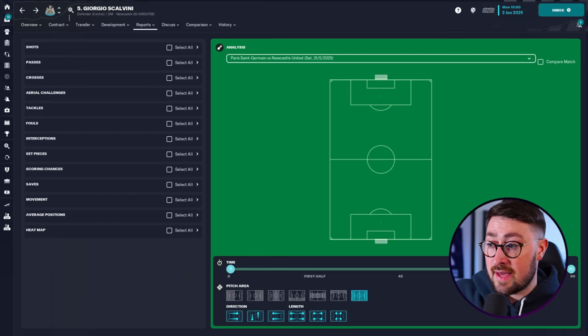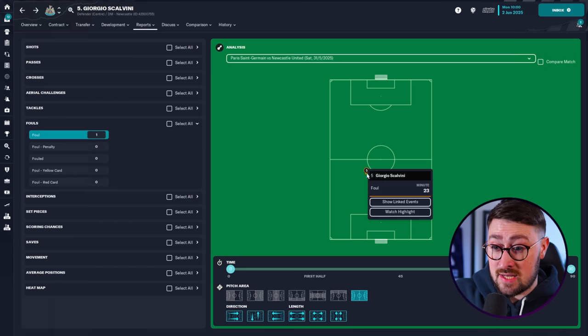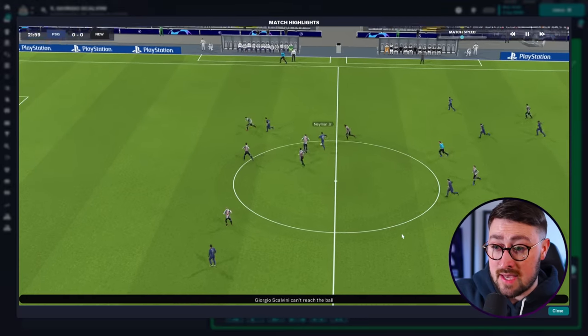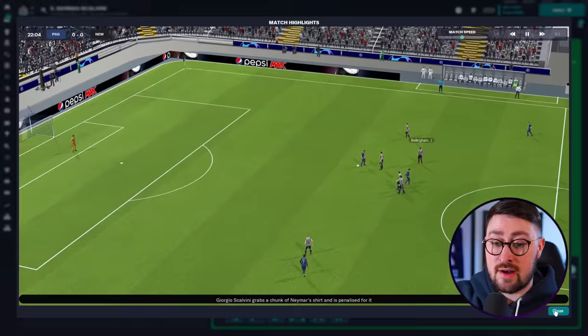You might want to go and look at other things, like where did he give fouls away? He only gave one foul away in the entire match. Let's watch it - 23rd minute. Neymar picks it up, Neymar gets away from him, he chases him and that was the foul there. Bellingham picked up the ball but it was given as a foul.